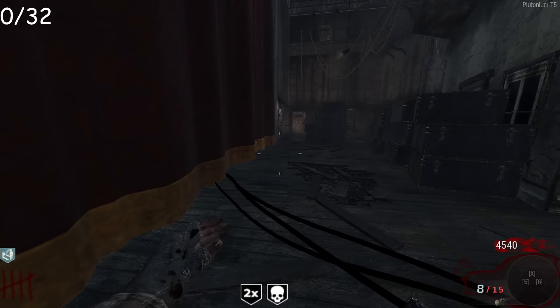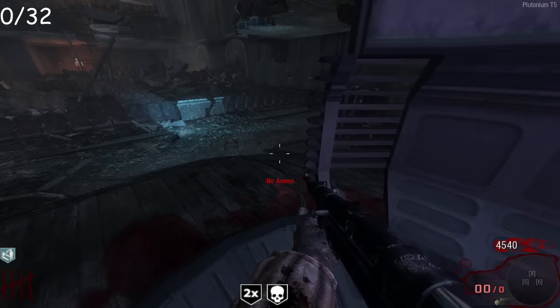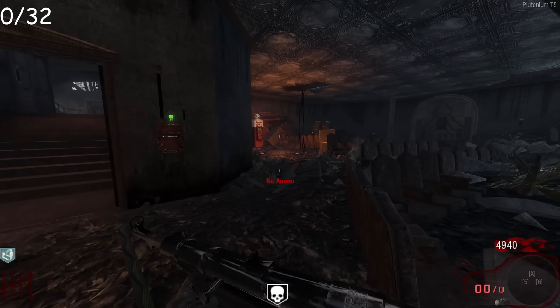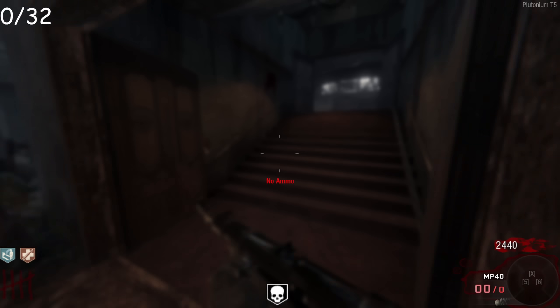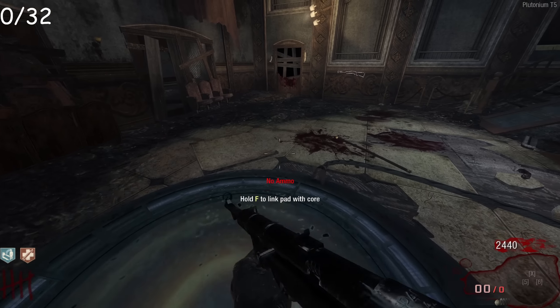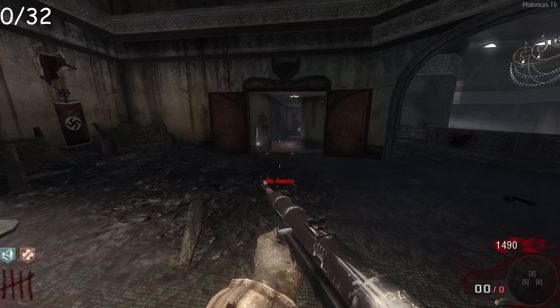I have 4,500 points now, which is great — I got a double points power-up. I'm going to turn on the power, link the portal, and buy Jug. I'll hit the box one more time. If I don't get anything good I'll just keep the MP40. I'm probably going to get all my perks before I actually work on Pack-a-Punching, because Pack-a-Punching is hard when points are so difficult to come by. But perks are very important.